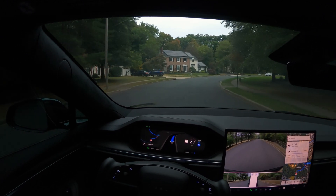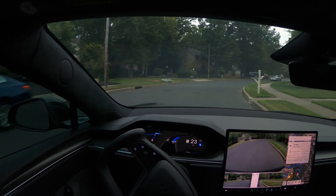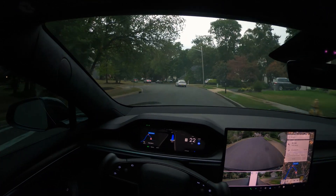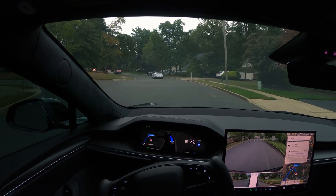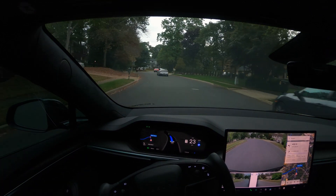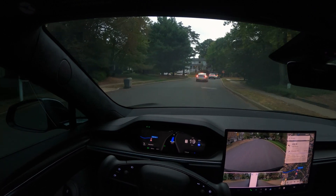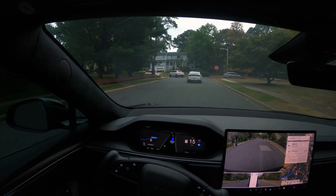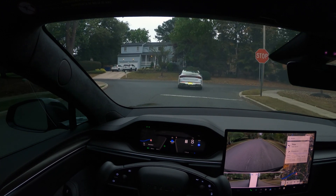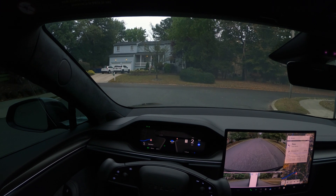We're approaching another stop sign - this is a good kind of test. Another speed bump coming up and FSD did not slow down for this either. So it's happening repeatedly - it's slowing down for some of the speed bumps but not for all. We have approached the stop sign, car slowing down, perfect, moving forward.